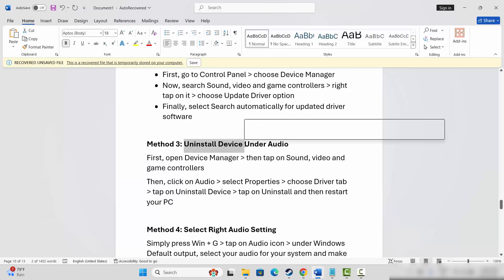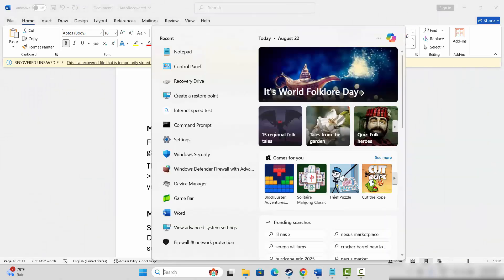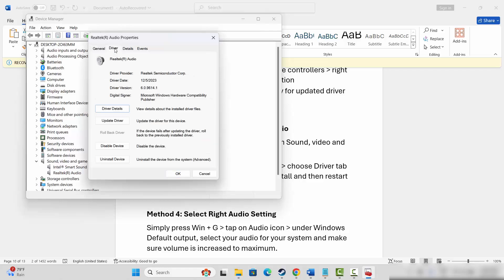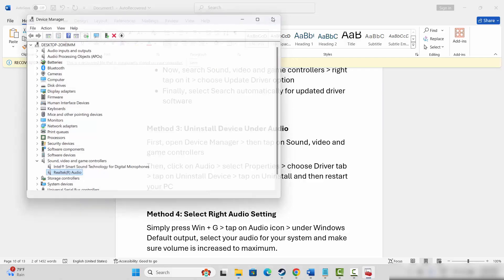The next method is to uninstall the audio device. Go to Device Manager again, expand Sound, Video and Game Controllers, select your audio driver, click on Properties, go to the Driver tab, and click on Uninstall Device. After clicking Uninstall Device, click OK.